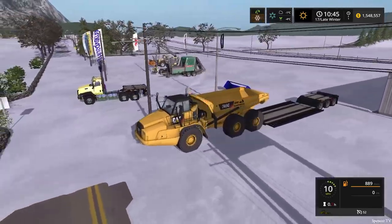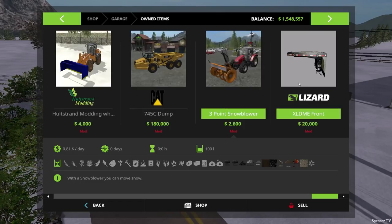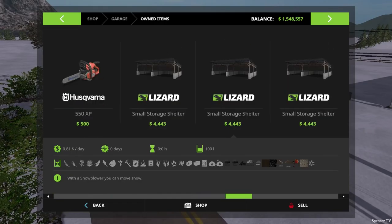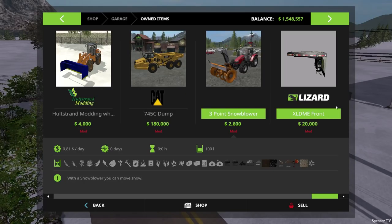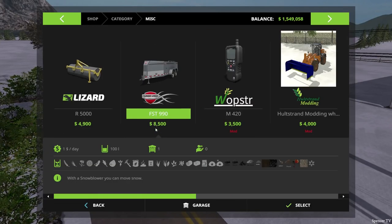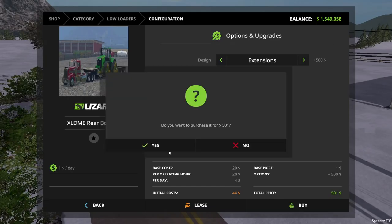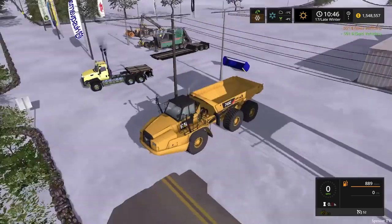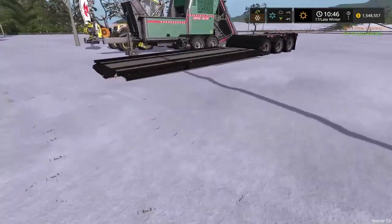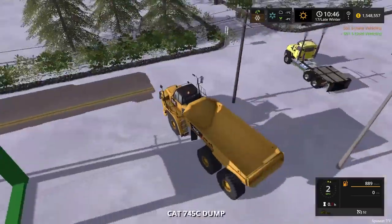I accidentally bought the trailer without extensions, so let me show you how this works. Here's the front of our low loader trailer — we need to get the back too. Going to the shop for the rear booster extensions. Okay, got the rear booster — those should be extended now. I think we're good.